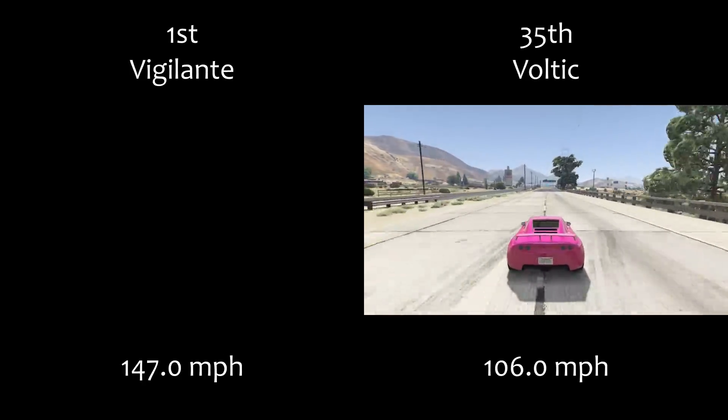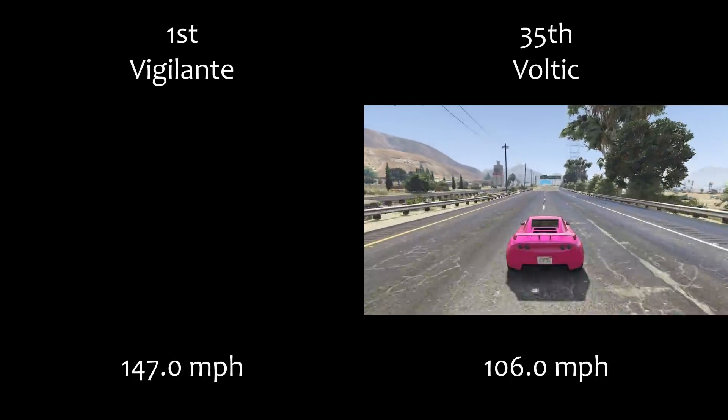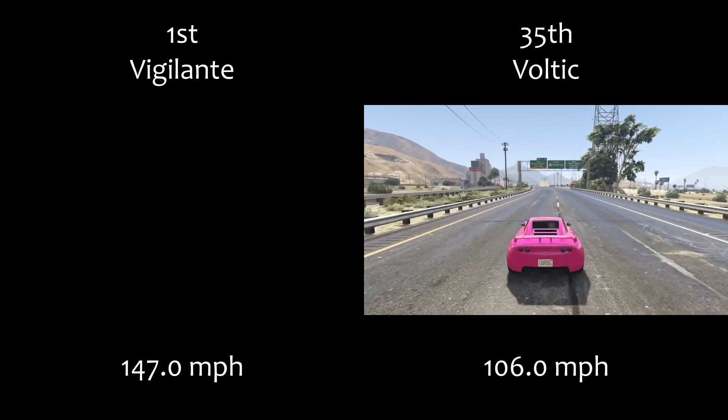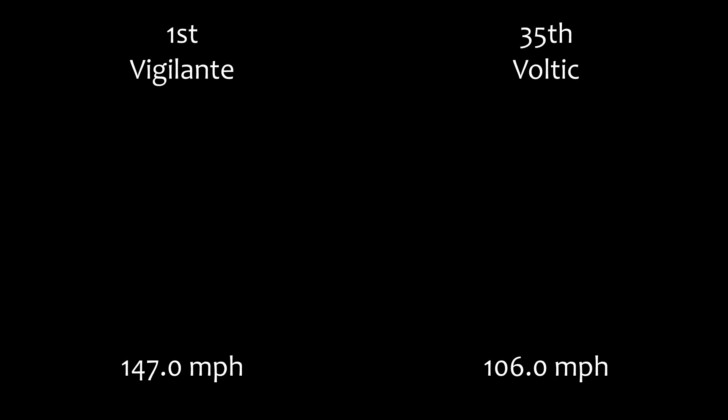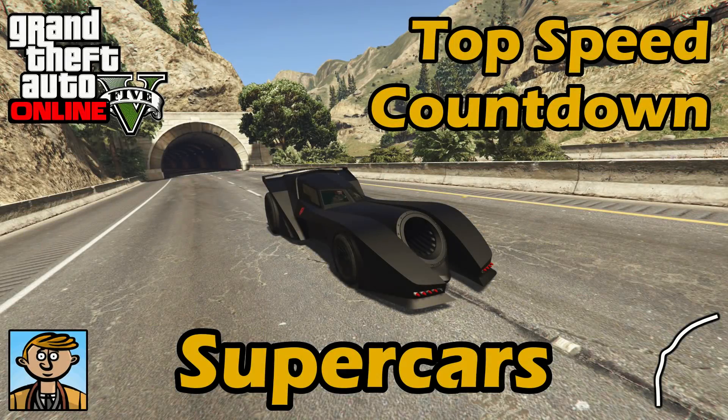The 811 and Banshee 900R are only good in very specific circumstances. They're very close to each other in top speed and are a good 4 or 5 mph quicker than the X80 Proto in 4th place. But for regular supercar races, you have to consider what kind of track you'll be on — most of the time, even with only a small number of corners, the 811 and Banshee 900R just won't give you the performance you need for anything other than a really long straight.